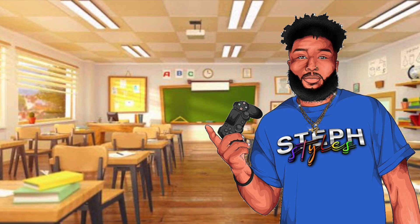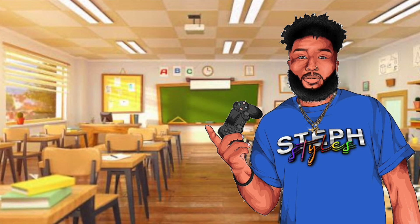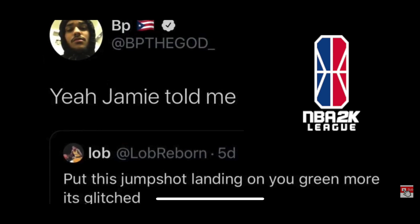Today I'm going to be teaching you about jump shot landings and how they affect how you green a shot. What I'm telling you is true. Even 2K League players such as BP the God are aware that certain jump shot landings give you a different cue and make it easier to green. Have you ever experienced that yourself — how you shoot better with certain jump shot landings, and then when you put on some of the crazier ones, your shot timing feels off? Well, it's not just you. 2K is a weird game and stuff like that really happens.